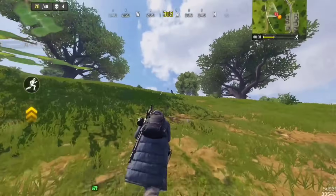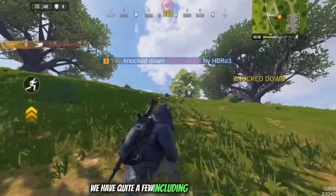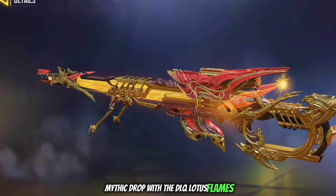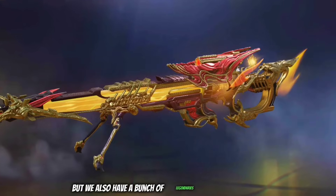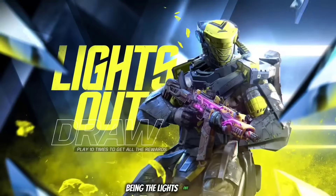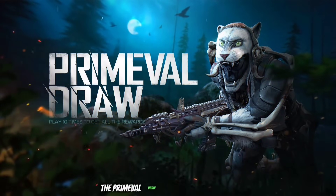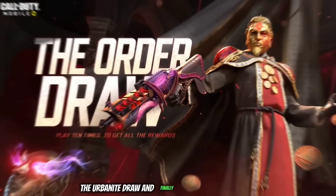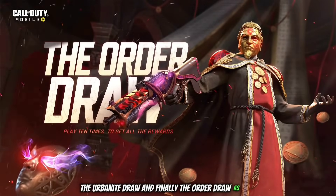As for returning draws, we have quite a few, including the Flaming Lotus Mythic draw with the DLQ Lotus Flames. We also have a bunch of legendaries returning: Bain the Lights Out draw, the Primeval draw, the Hydroshock draw, the Urbanite draw, and finally the Order draw as well.